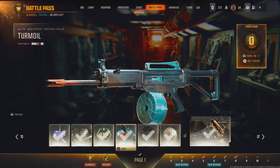What's going on everybody, we are back with another battle pass weapon review. Today we're going to look at the shotgun ASG-89, aka the Turmoil. Before we get into some matches, let's take a look at all its attachments.